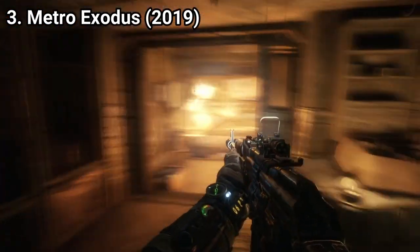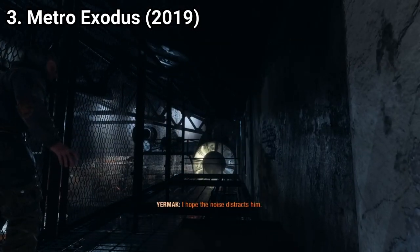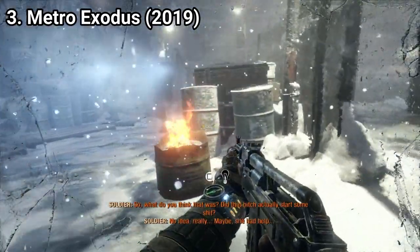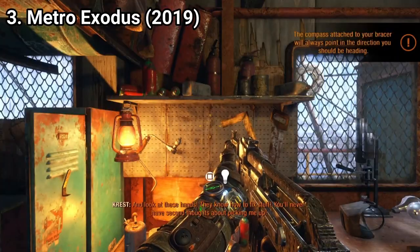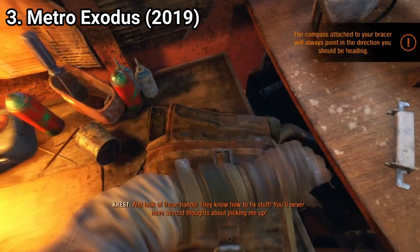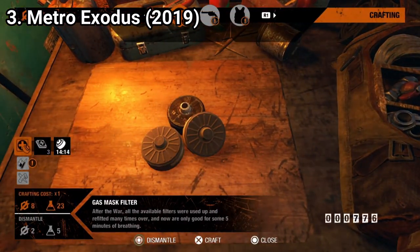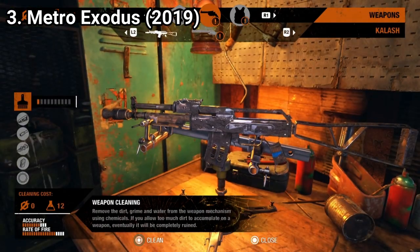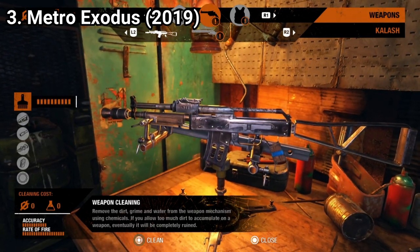Other new game mechanics include throwing garbage to distract guards, and you also get a new light on your watch that indicates if you are visible to guards or enemies. You also get a workbench where you can upgrade your gear or change the characteristics of a weapon, craft new items or upgrade your suit. It's a really nice addition. Also here you can clean your weapons, because if your weapons get dirty, they are less effective.